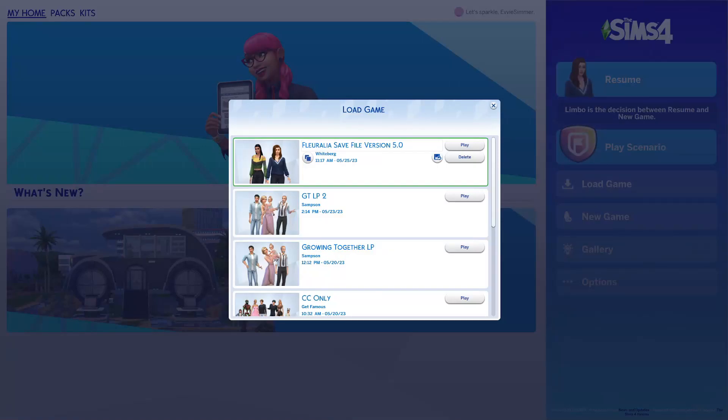We are here with a brand new save file called Fluralia, version 5.0. I have never played through it, so I am very curious to see what it all looks like. If you have never downloaded a save file before, I did a whole video on how to import a save file into your game — I'll link it below for a complete guide from beginning to end.